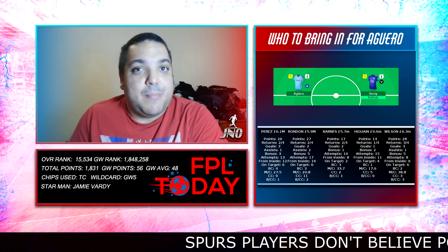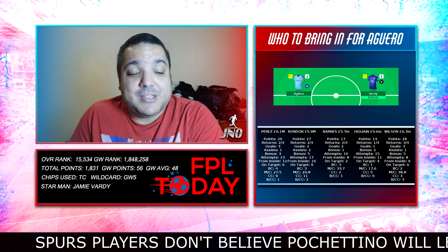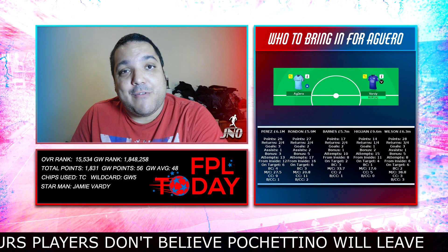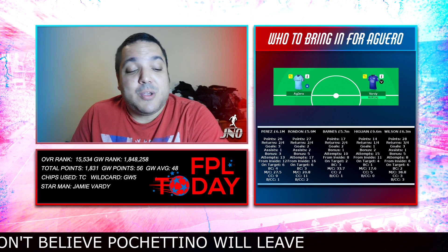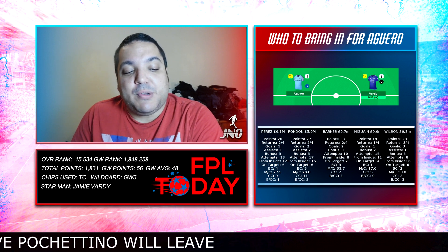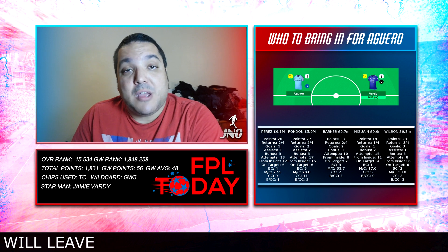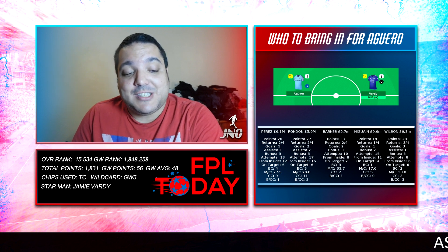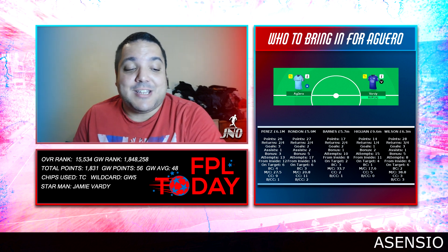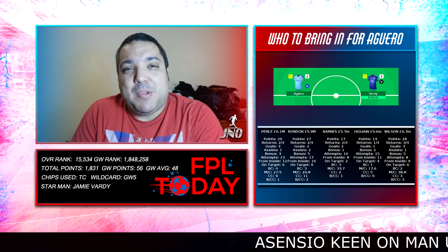Higuain is there as Chelsea cover, but honestly his underlying stats are the poorest of all these strikers despite being the most expensive. Just 14 points, one return from four, one goal, two bonus points. He has 15 attempts on goal — 11 from inside the box, only four on target — and just one big chance. His minutes-per-chance is the best at 17.6, but the quality of chances he's getting isn't impressive, with no big chances created.